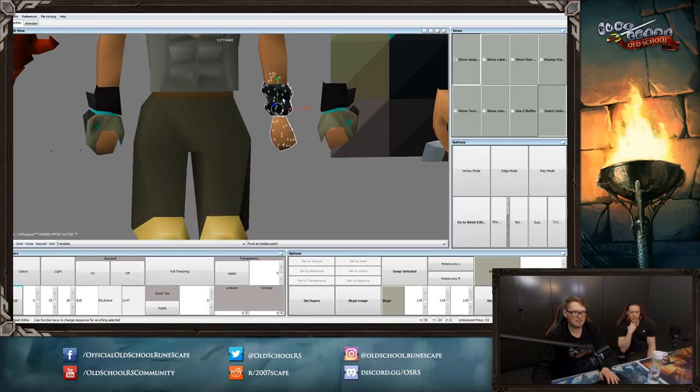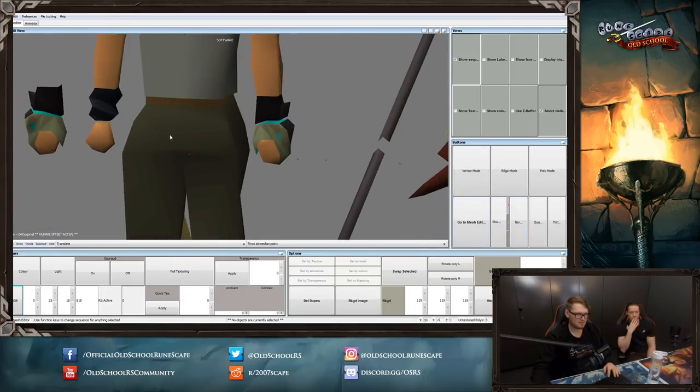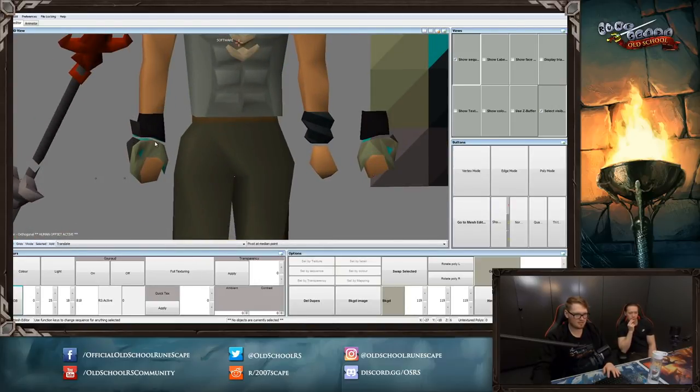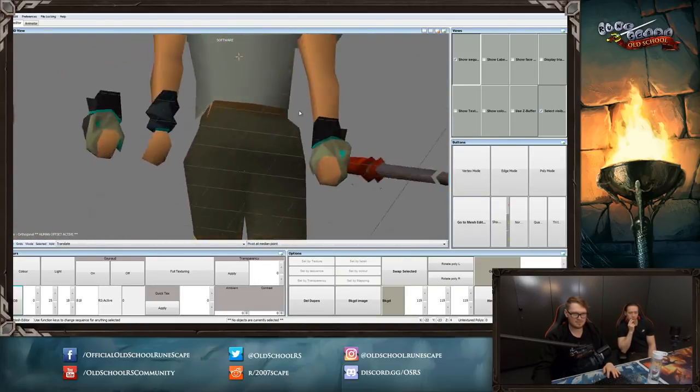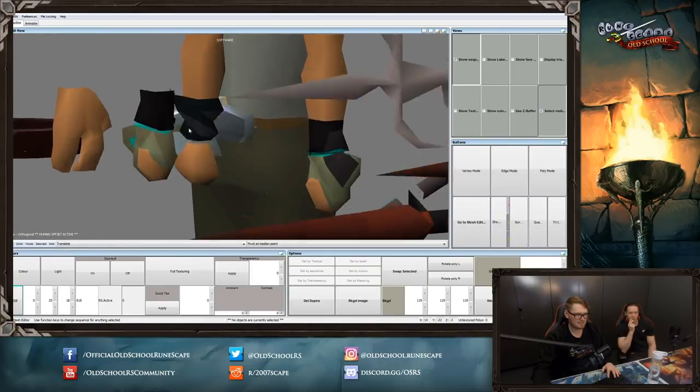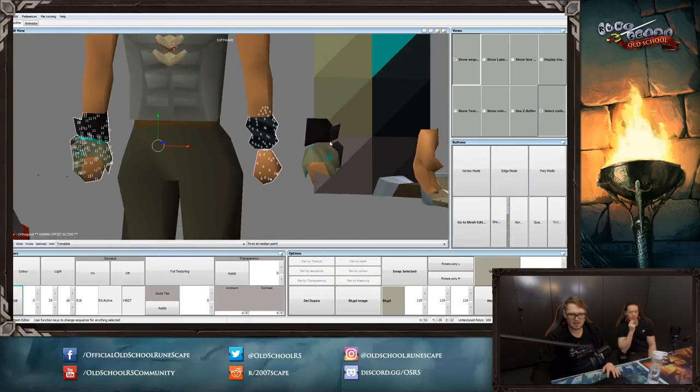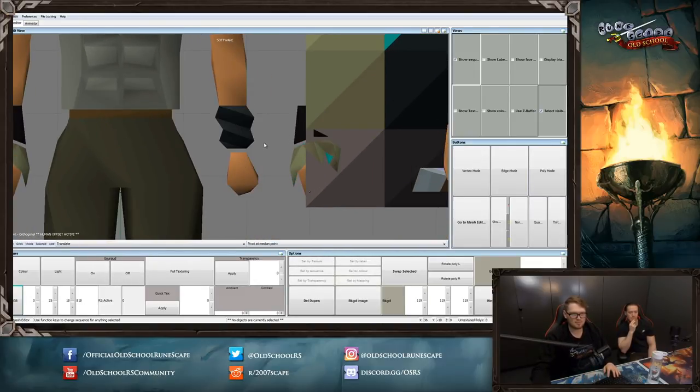So this is sort of the Ferocious Gloves. We've got the Hydra face head thing going on there, and then this is supposed to be a tail, but there are very few polys to work with. I might add a few more colour variants along the bottom there, a few more highlights.